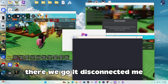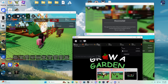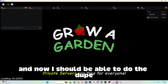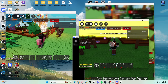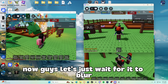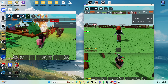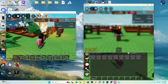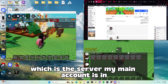There we go, it disconnected me from that one. And now I should be disconnected from that one as well. And now I should be able to do the dupe. So I just have to trade it to them. Now let's just wait for it to blur. As you can see, it blurred.